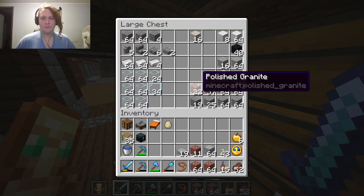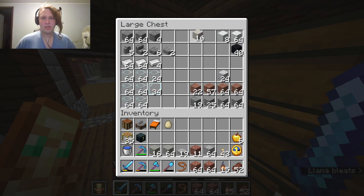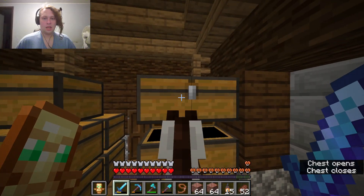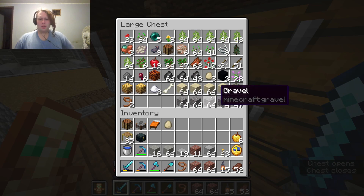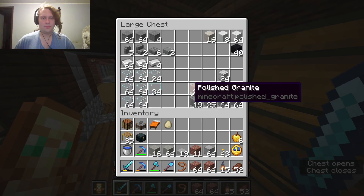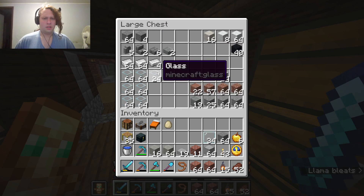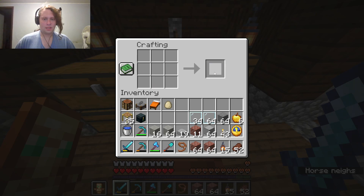Light gray concrete powder — good. I'm going to need more, though. I don't think I have enough white dye for that — oh wait, I got light gray dye, so we're good. Let's grab all that we need and try not to convert all of this into the stuff.